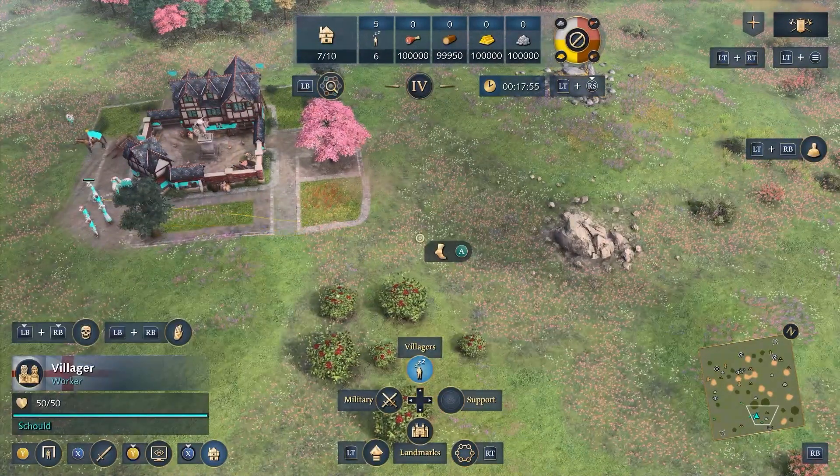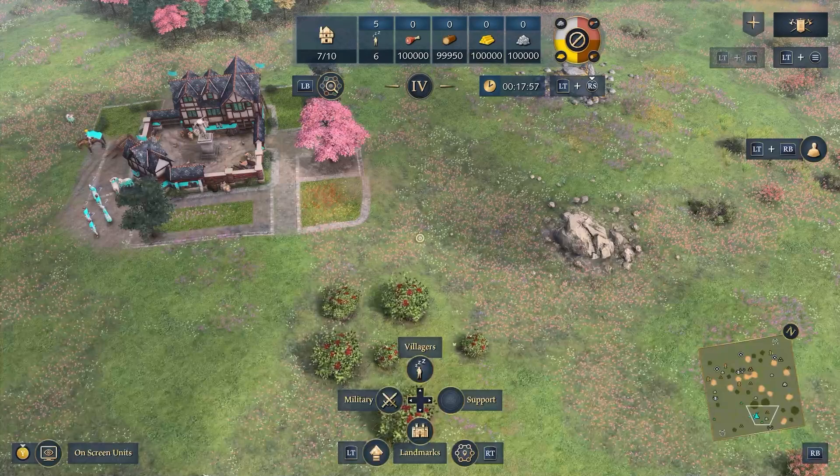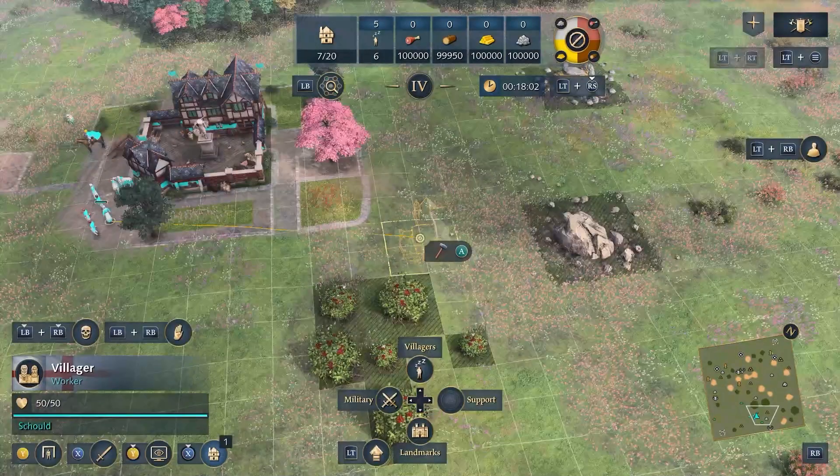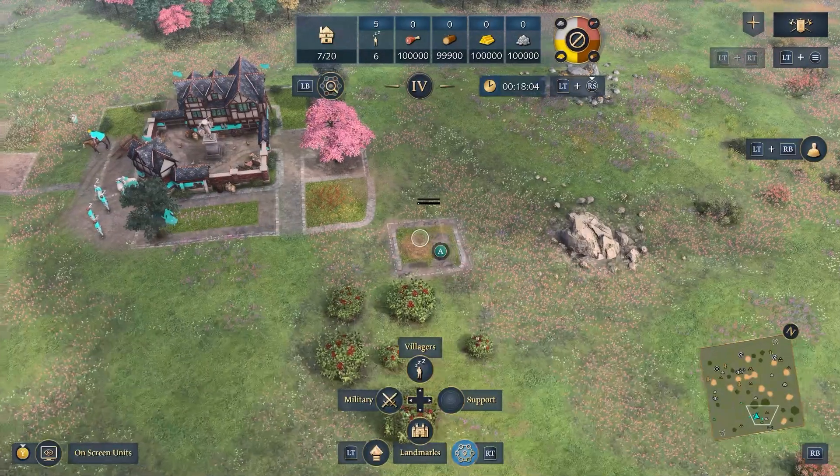So if I'm here, it doesn't select the closest villager. But if I wanted to build a house with the closest villager, I click the right trigger, go across to the build menu, click A, click house, click A again and the nearest villager is on their way.